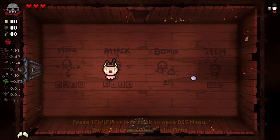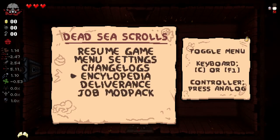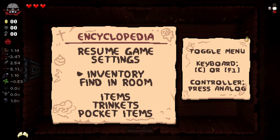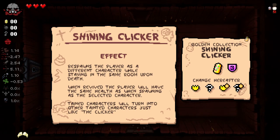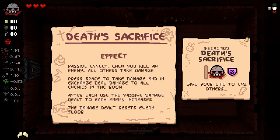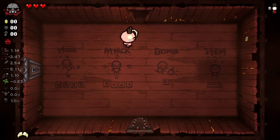What a start. We've started off with a planetarium. Let's see what our items are here, because I don't actually know what either of these do. We're definitely getting rid of Mum's Toenail. But this one — respawns the player as a different character while staying in the same room on death. When revived, the player will have all the same health as spawning the selected character. Tainted characters will turn into other tainted characters, just like the Clicker. And then we've also got Death Sacrifice: when you kill an enemy, all enemies take damage. Press spacebar to take damage in exchange to deal damage to all enemies in the room. After each use, the passive damage dealt to each enemy increases and resets each floor. Interesting.